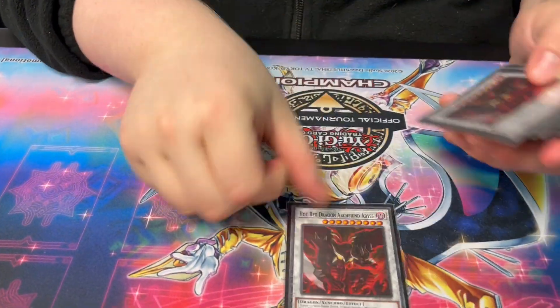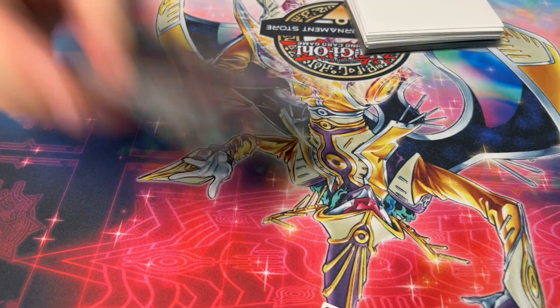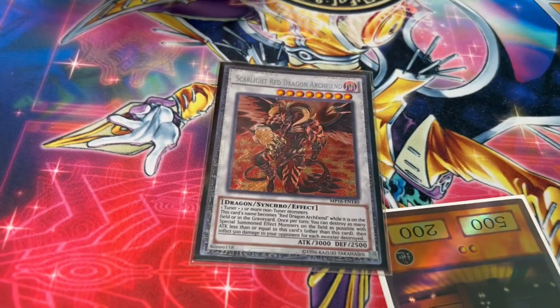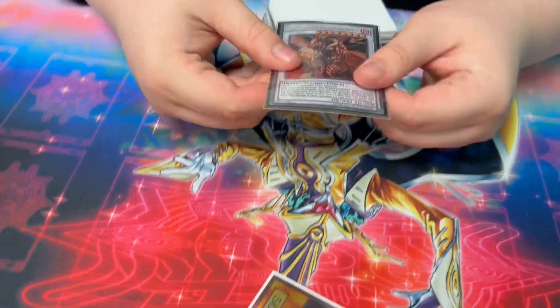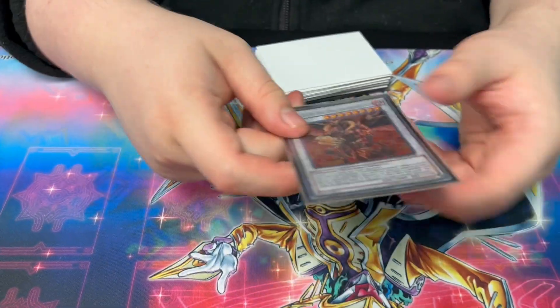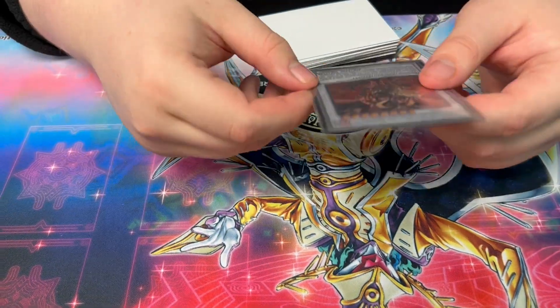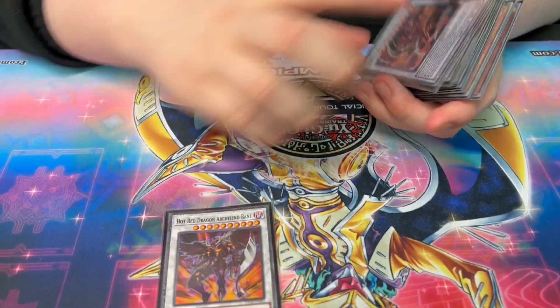Two Hot Reds — ran through a couple of them at the OTS but in the local we just played it didn't come up. One Scarlet — his actual name is just Red Dragon Archfiend, so it can come up a lot for turning out of Red Zone. Also, if you turn skip them and don't have the extenders to kill them — or they have like a hand trap or whatever — you can just summon this in main phase two and nuke your own board for game. Bane — this card's a house.